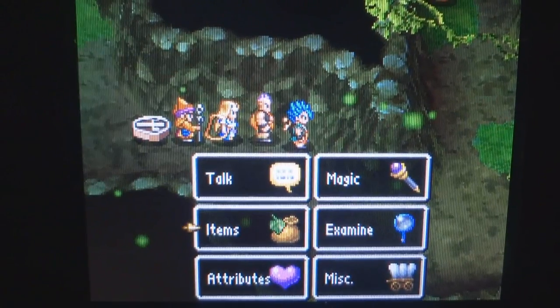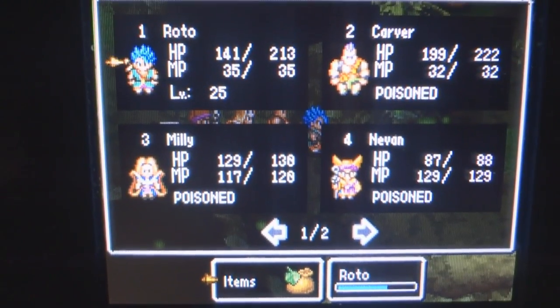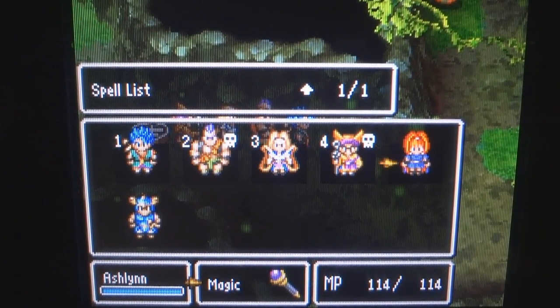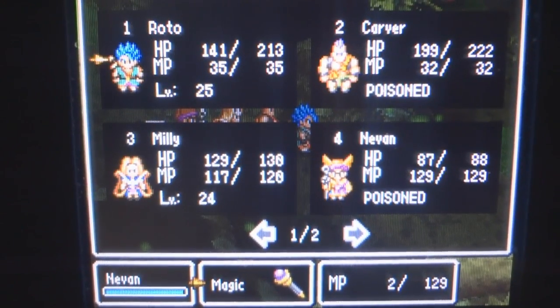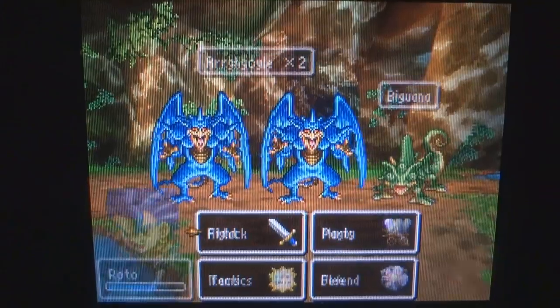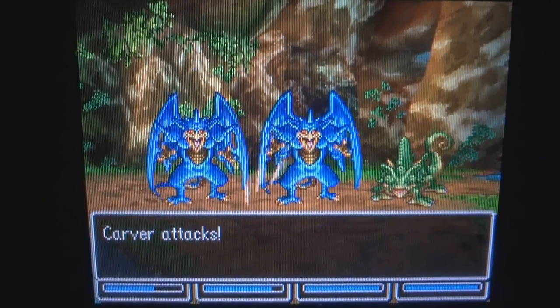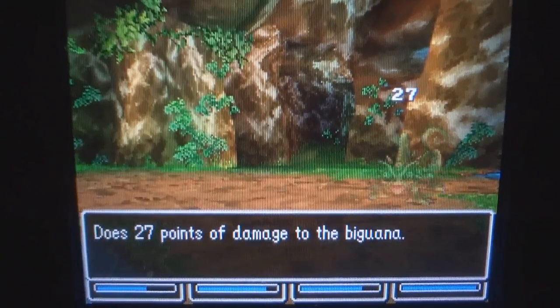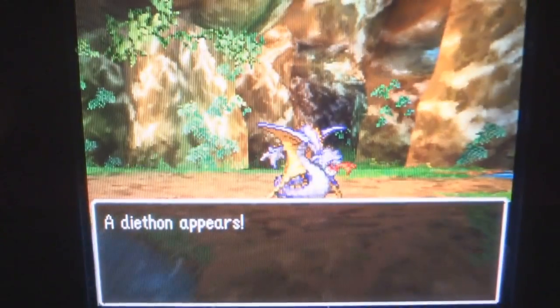I really need to use that Lucidity charm and find out what it does. Antidote herb. Let's get some magic. Who has Squelch? Squelch — weird name for an anti-poison spell, you know? Random encounter. The only problem with being a warrior now is Roto always goes last. I don't think you can get anything for breaking all the eggs, but I like doing it anyways.